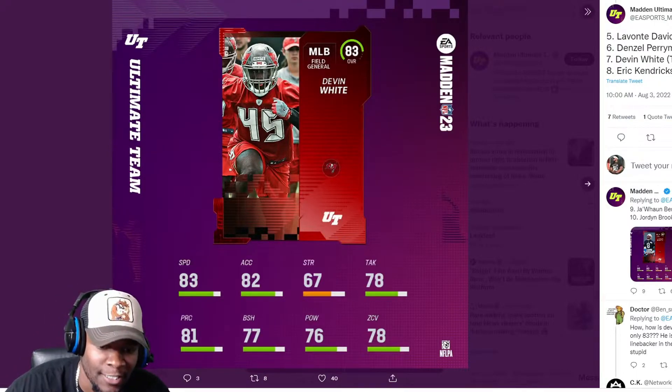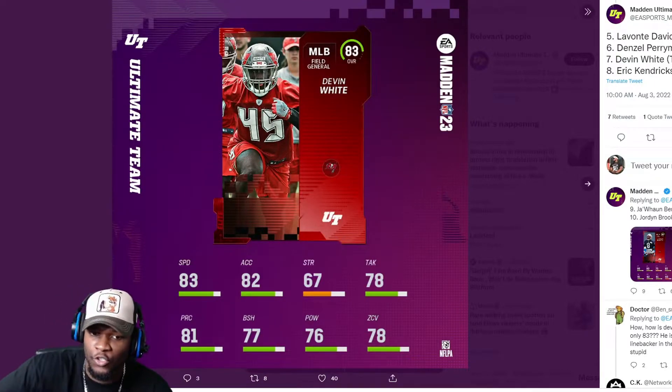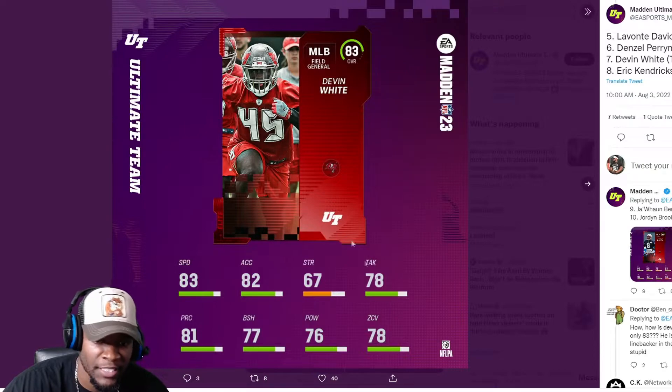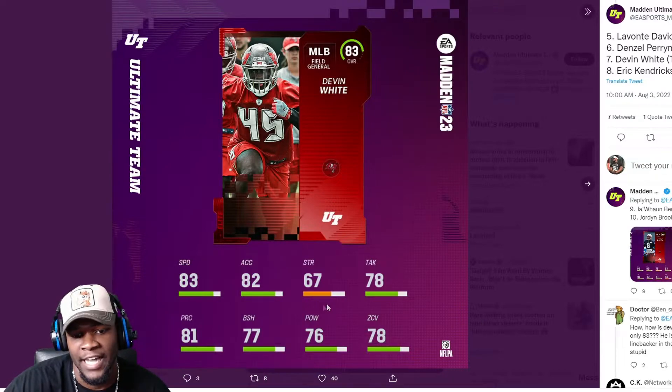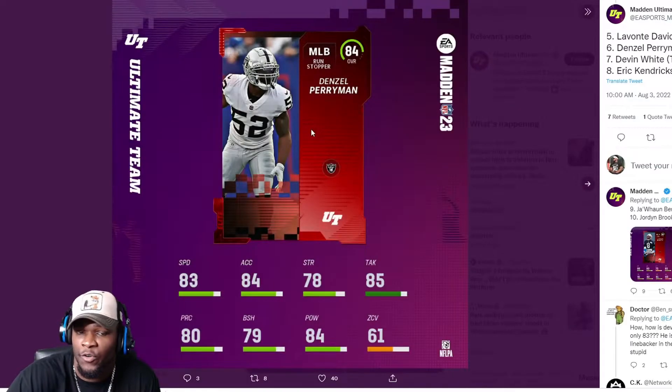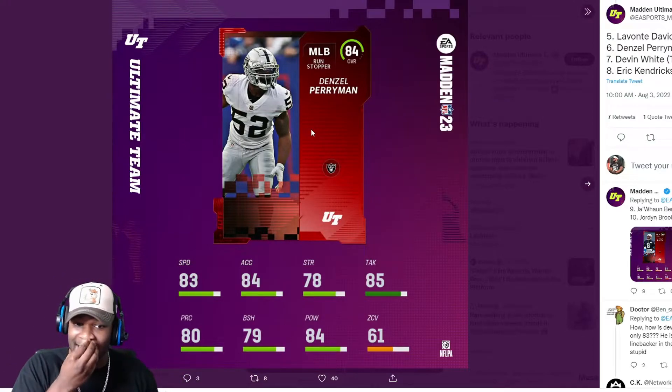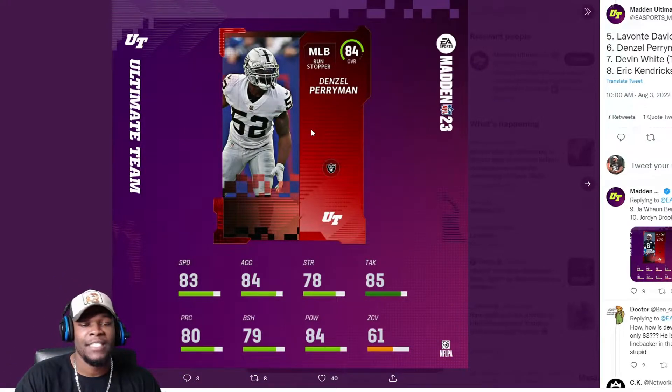Devon White is a lot faster than Eric Kendricks too, but 83 speed is not good enough. I'd like to see at least 85 on a Devon White card, especially since speed is his strong suit. He's a Field General also, with low strength. I wonder if strength is going to matter because this is almost like strong safety or DB-type strength.